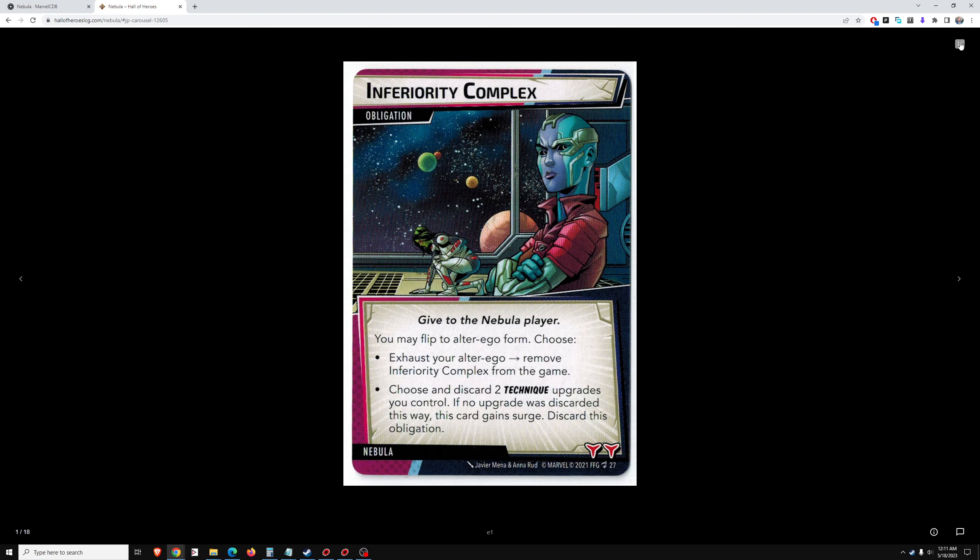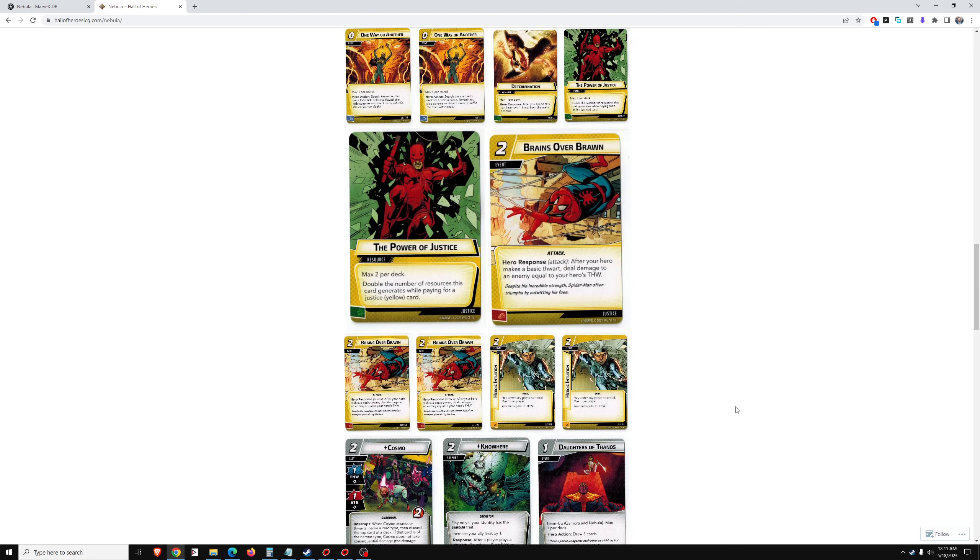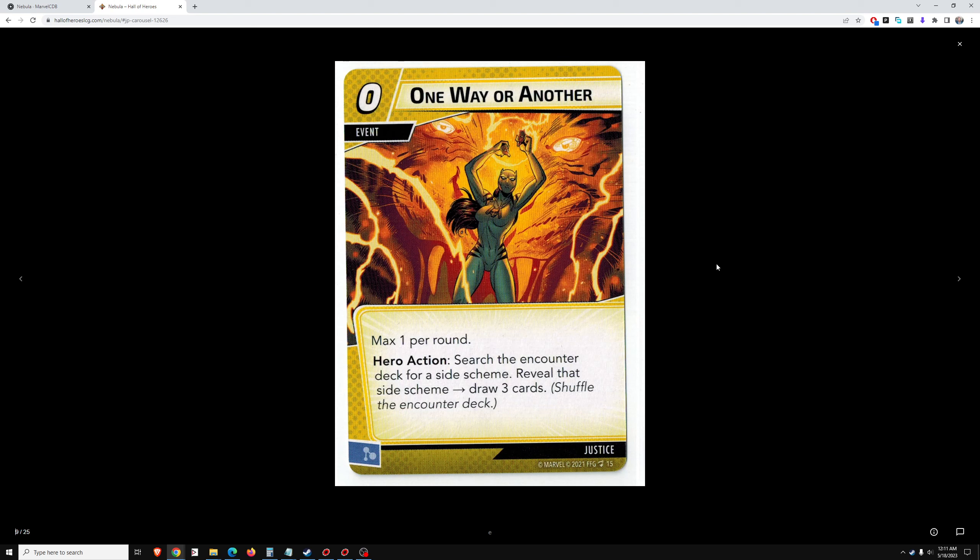Daughters of Thanos, Inferiority Complex. Taking another look at One Way or Another — 3 cards for a side scheme. If you have an overabundance of thwarting, this could be good, but I don't think that happens very often. A lot of the time this is a card you can't use until you're set up to remove the side scheme right away — and if you're already set up to remove side schemes right away, you probably don't need this card. It'd probably be a win-more card. Even on second look, I don't think this is good.